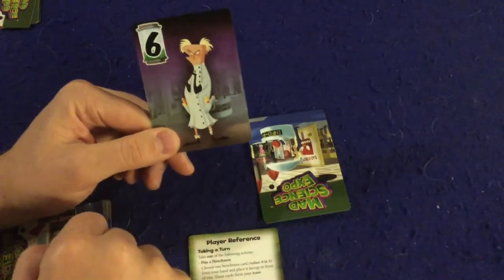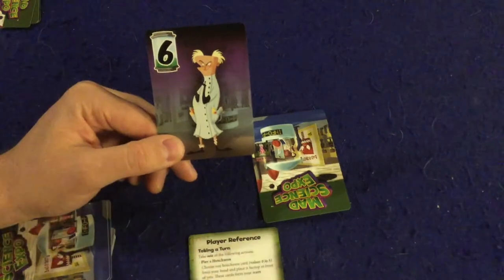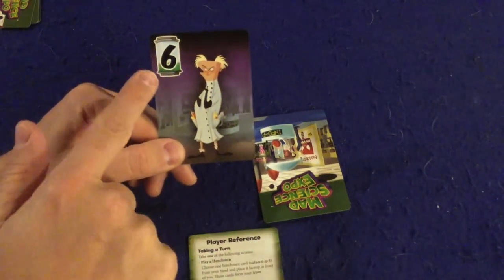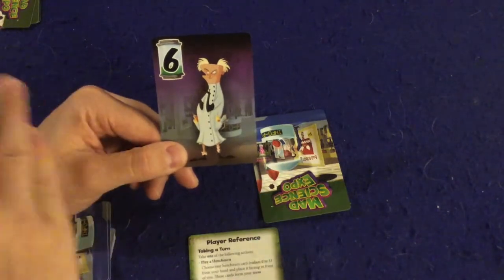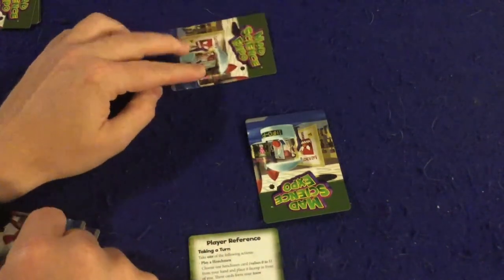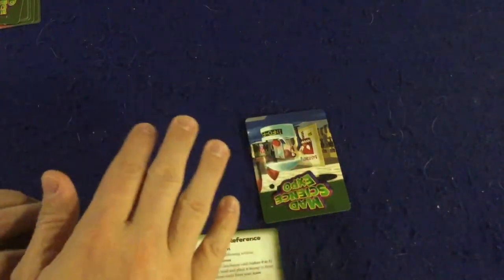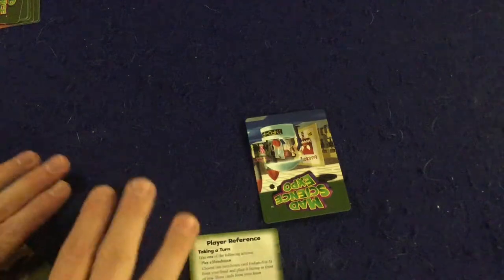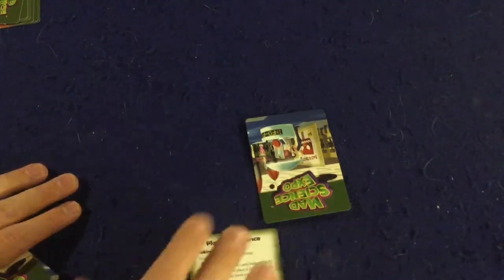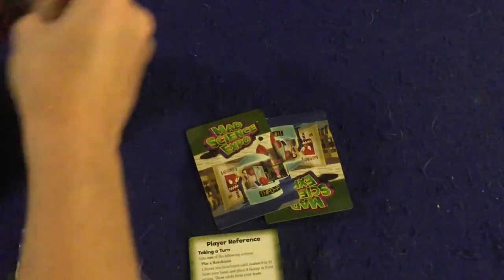The mad scientist can never join your team and you can never lose your mad scientist. You can use your mad scientist in combat - it's high risk, high reward. The reward is using a six, the biggest card in the game. But the risk is, if you lose a combat with your scientist - say I put the scientist down with a one and a two and they had 12 - I'd be out of the game. I could still potentially win if I had enough points already scored, but I'd be eliminated from active play.